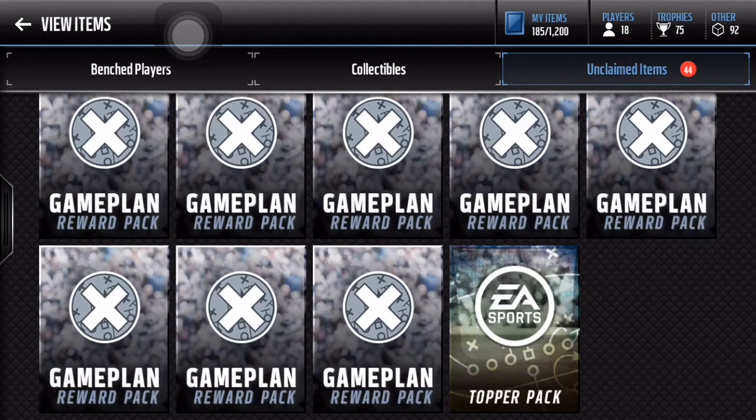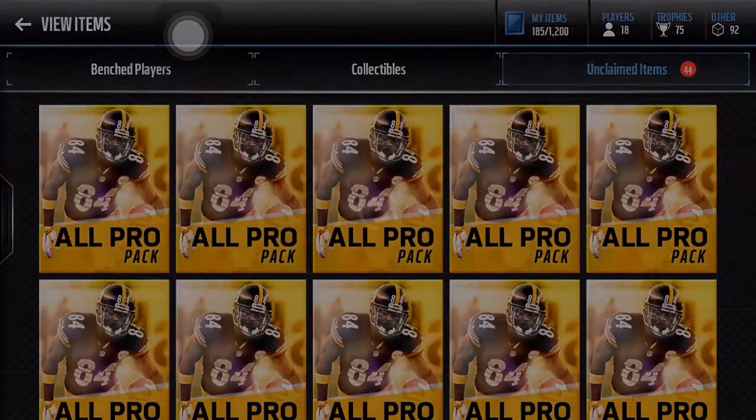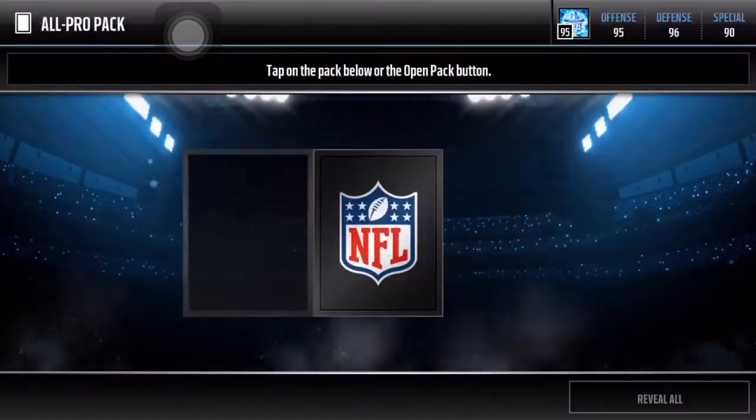In these 13 All-Pro packs, remember we can pull any playoffs player - the two legends Frank Gore and Terrell Suggs. We might also be able to pull the 94 Julian Edelman if he's still in packs, but I doubt it. I have this weird feeling that I'm going to pull a legend today, my first legend of the season. I have that good feeling inside - 13 All-Pro packs, let's see if we can pull it. Let's start off with our first All-Pro pack.